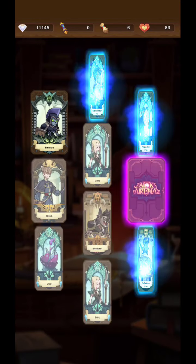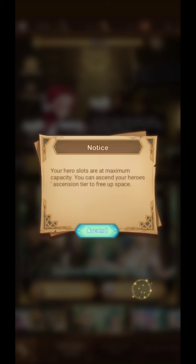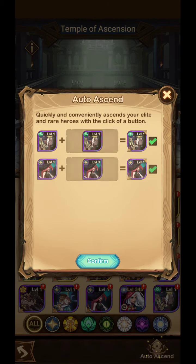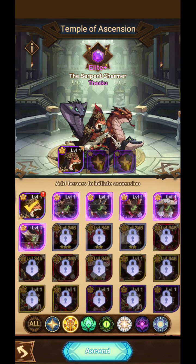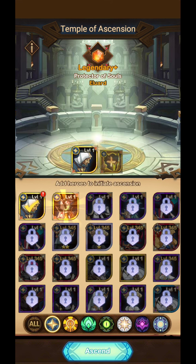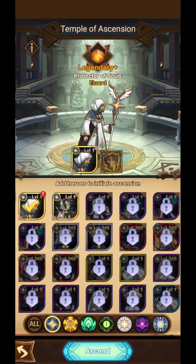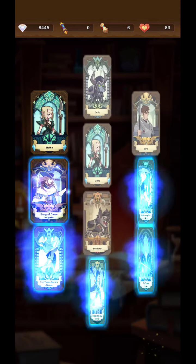Oh yeah, that's a new one I don't have yet — sick! Oh, another one — same one I just got, got it twice, nice! I think I'm going to ascend that snake lady I just got. What about these guys? I might be able to ascend Sebastian — yeah, we'll do that. Actually, I think I'll wait because if I get another one of these witches I can ascend one of those two to red. So I'll wait — let's go!